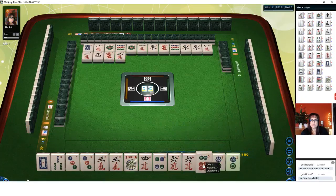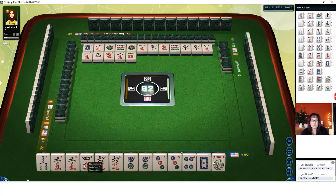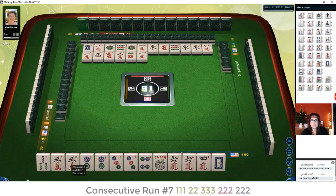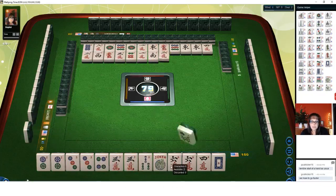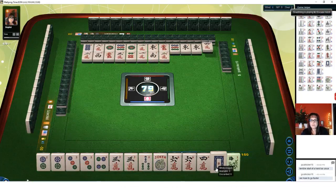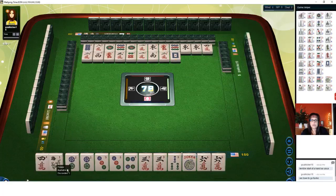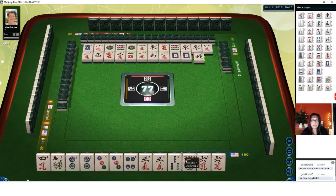Now I wish I had kept that two crack, but at the time we had singles. Now that we have this flower — if we pick up a two crack, we could maybe play the second from the bottom. But this concealed hand looks pretty good now. Four dot — none are out. There's one three crack out. We have three discards, so we really don't have to choose yet. We could play three-four, but we would have two sets of joker bait. Three discards for the concealed hand — that's probably the strongest potential.